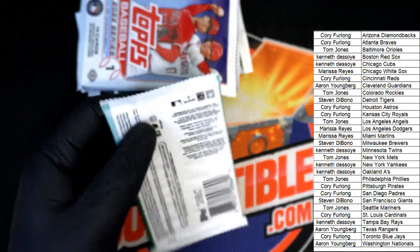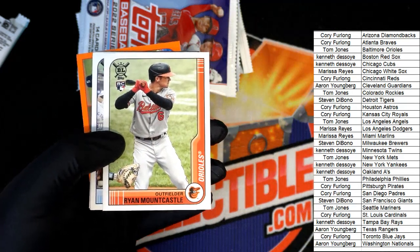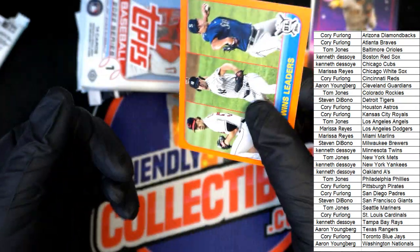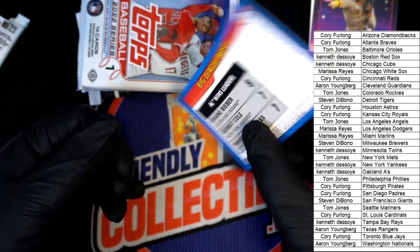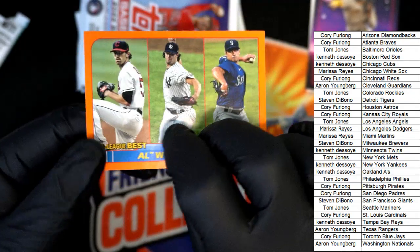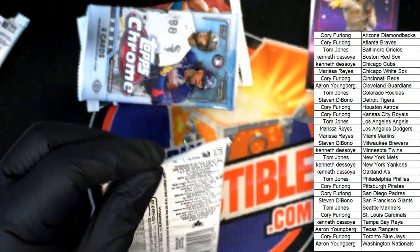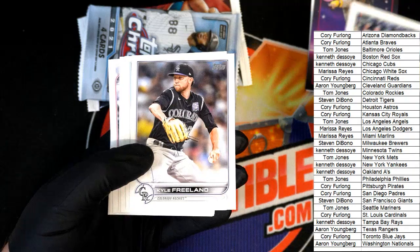There was a rookie in there. Nice Mountcastle rookie, maybe a Rosarina. Nice — a Defensive Wizards insert and an AL Leaders parallel. If it was a numbered parallel... I'm not sure. This is kind of a hit in the break — it's one of the exclusives. Every pack does have a parallel of those, and it is not numbered, so it's not a case hit either. It'll probably go to the person on the left, which is Cleveland Guardians.